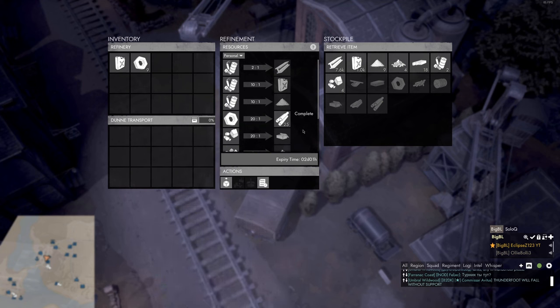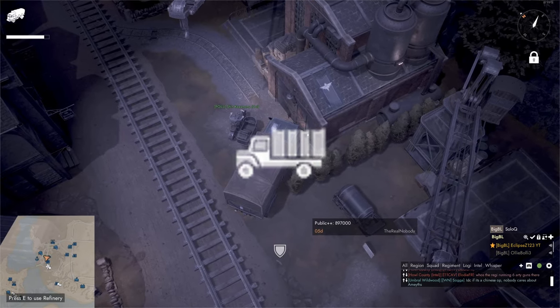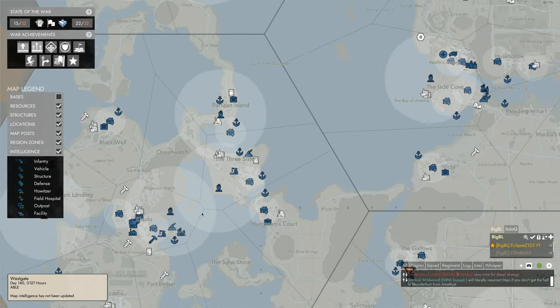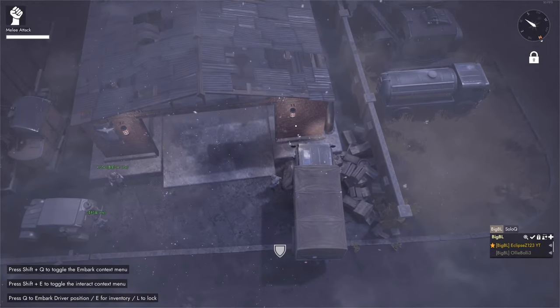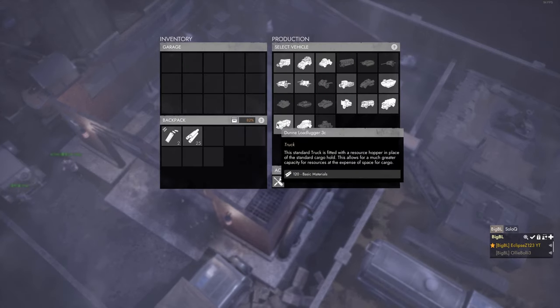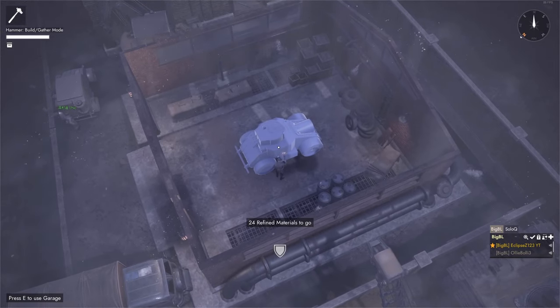Now that our armats have finished, we will need to take them to a garage. To locate a garage, open up your map and locate a little logistics truck icon. For me, my closest one will be in Jade Cove — most garages are located in big logistics cities on the back lines. At the garage, hop out of your logi truck, get your armats out, walk into the garage, press E to use it, select the O'Brien armored car, and build it with your armats.